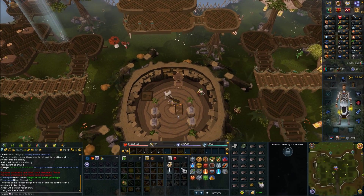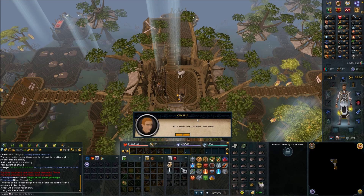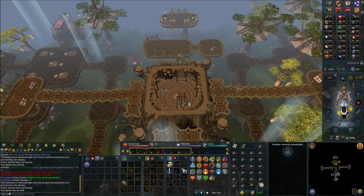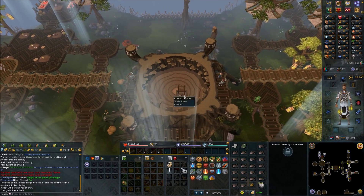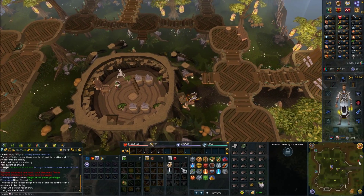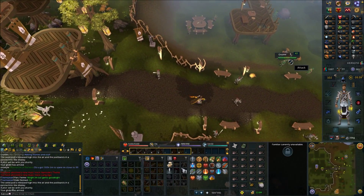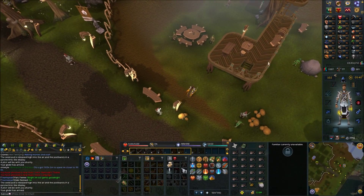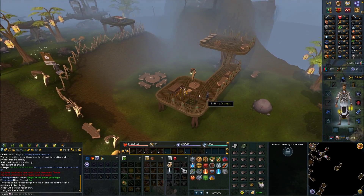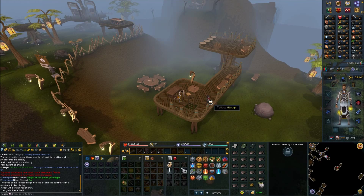Now head all the way to the top of the Grand Tree and speak with Charlie once you're up here. Make your way back down all the way to the bottom of the Grand Tree and exit. We're going back to Glow, which is right over here at the ladder. Open the cupboard and search it before you speak with them — you should get a journal. Now speak with Glow.